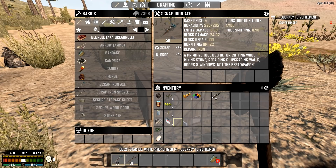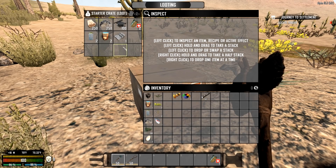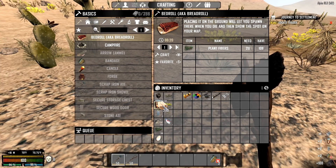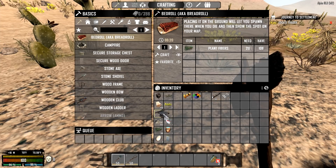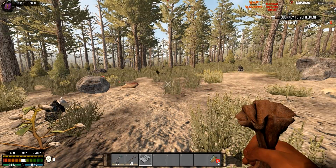We'll smack this open and get all the other goodies — a lot of free resources. We can press R to compile everything. Now we'll grab the glass and paper. There's a pig freaking me out a little bit.